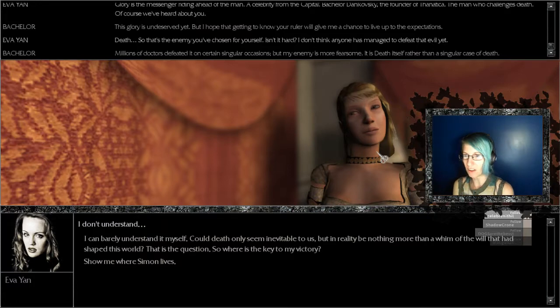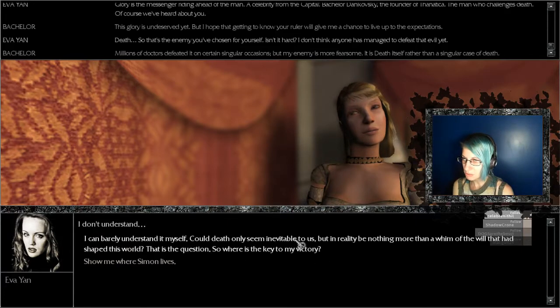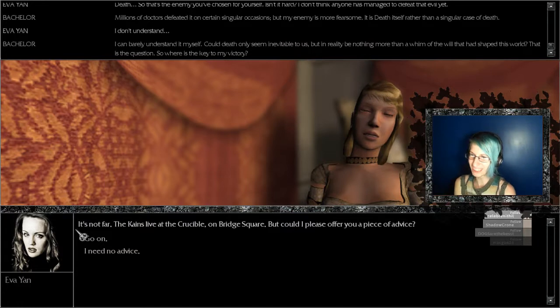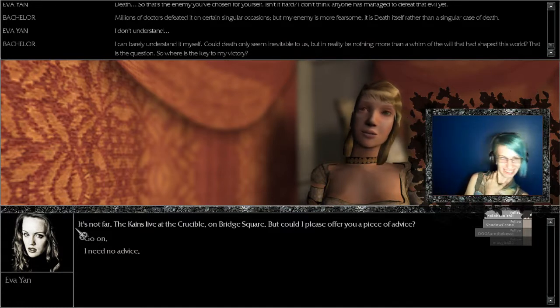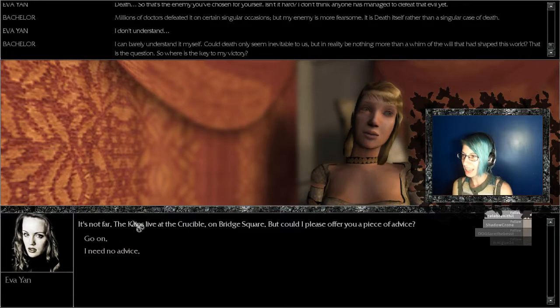I also think she's high as all get out, because she's just like — oh look at all the comments, man. 'Could death only seem inevitable to us, but in reality be nothing more than will that shaped the world? That is the question. Show me where Simon lives.' I've already confused her. Let's go full into this. I think her neck broke — yeah, it's looking a little slanty. 'It's not far — the Kanes live at the Crucible and Bridge Square.' Oh, I guess I was asking where Simon was.